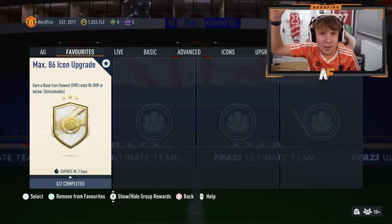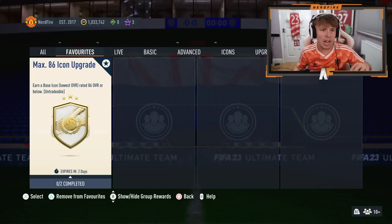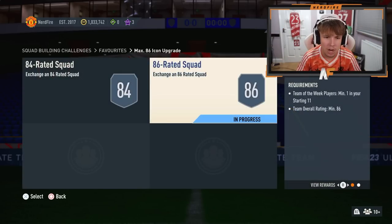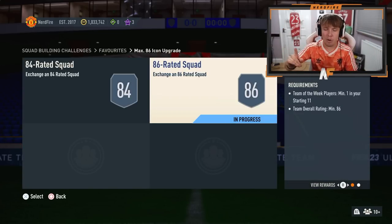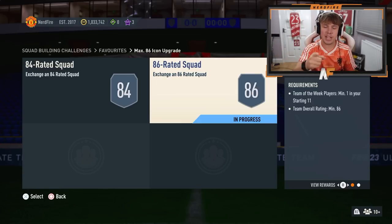The very first icon pack on FIFA 23 is here. We've got the MAX86 icon upgrade — so this is any base icon that has a max overall of 86. The requirements are an 84-rated squad and an 86-rated squad with a team of the week. We're going to send the squads, get it done, open it up, stat reveal the card, and fingers crossed it can be someone good.